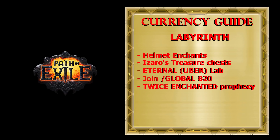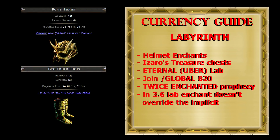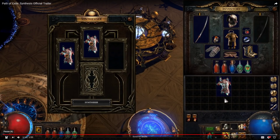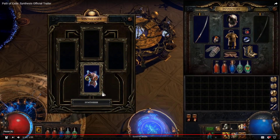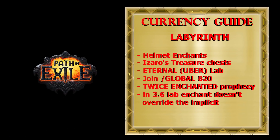One really important change for the new 3.6 expansion is that Labyrinth Enchants no longer override the Implicit mod on items. So now you can place enchants on items like Bone Helmet and Two-Tone Boots and have both the Enchant and Implicit mod. Also in the new Synthesis League there is a device called the Synthesizer that lets you destroy fractured items to create base items with custom Implicit mods. These Implicit mods are somewhat controllable by careful choice of input items to consume. To make the most profit, if you use non-unique helmets for lab enchants, you will now need to combine the best Implicit mod with the best enchants.